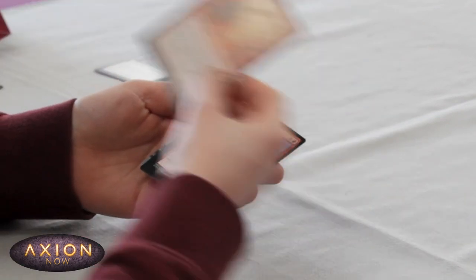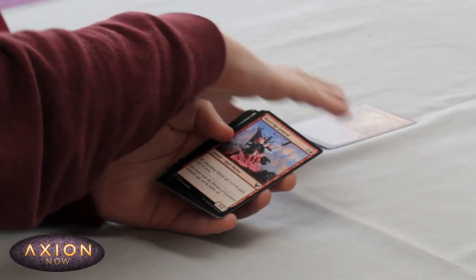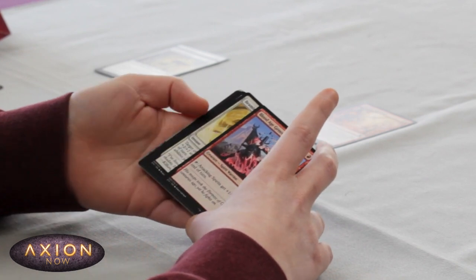Dragon's Approach, which I think is unplayable. Next we've got Blood Age General — pretty good 2-drop, I think. Works well if I get plenty of Spirit Creature Tokens.